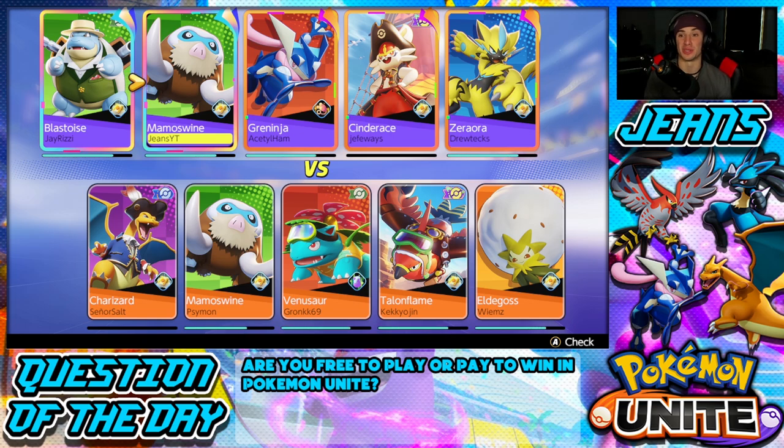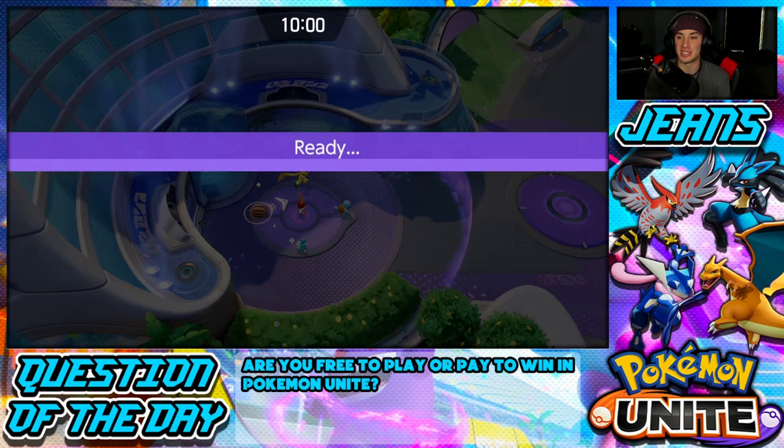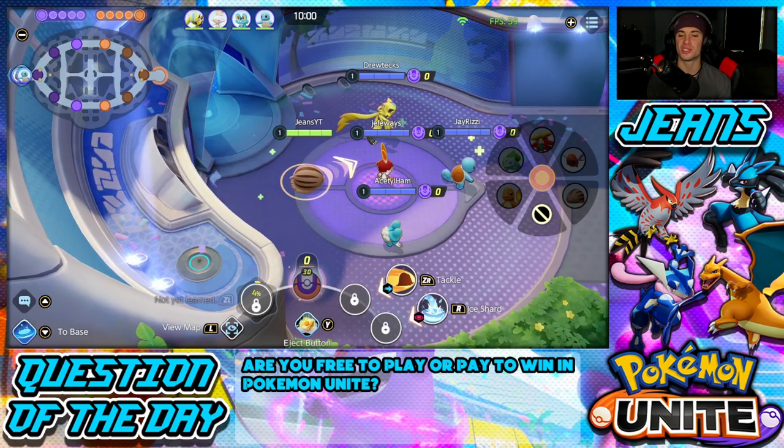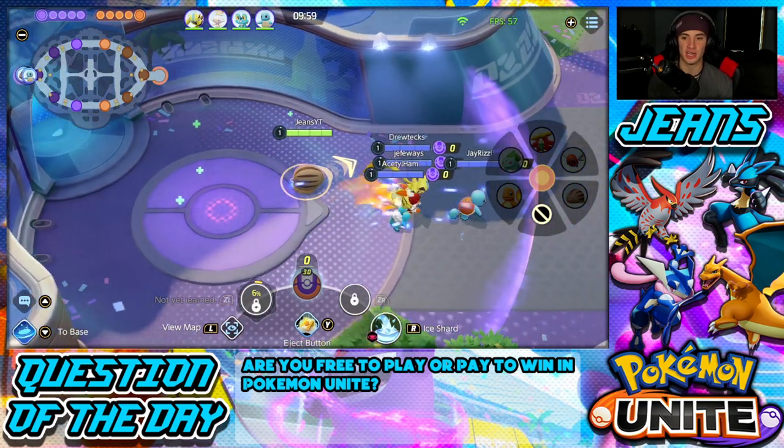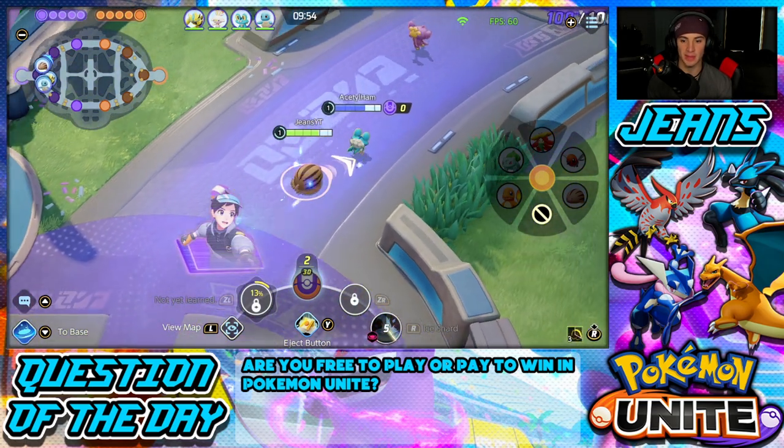Our team looks really good for battle two — two great ranged attackers in Greninja and Cinderace, two great defenders with Mamoswine and Blastoise, and Zoroark probably playing jungle. The only Pokemon I'm really worried about is their Eldegoss, who is super good as a support. I'm going to rock Icicle Crash. I love that move especially when bees spawn — you hit them all at once and do insane damage. Ice Shard right off the rip, tossing it onto this Aipom — take him out and we get buzzing.